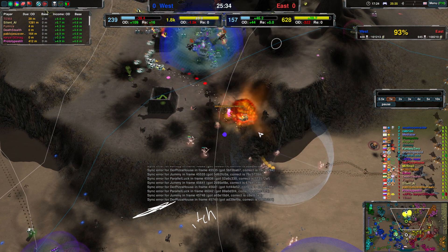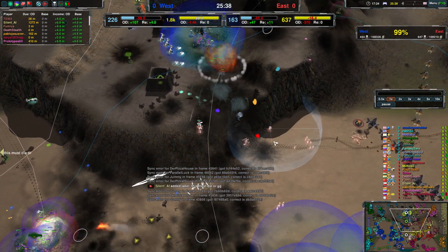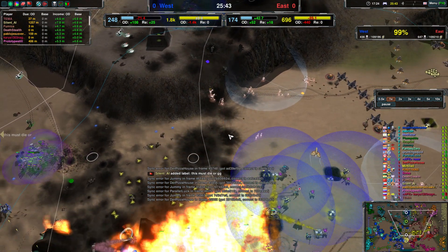Over here another Dante will go down. Nuke — and commander nuked — and there goes the Dante as well. This could be bad, losing another strider.